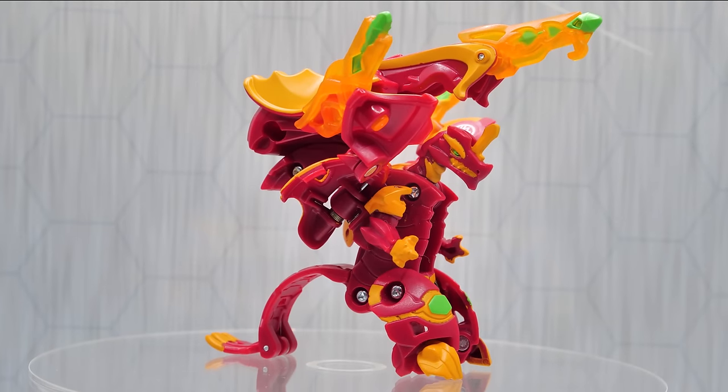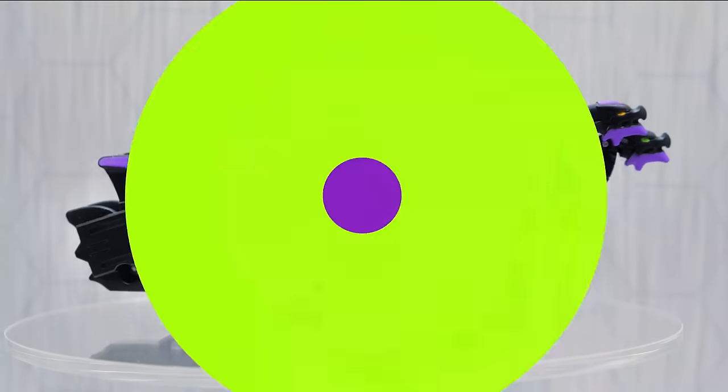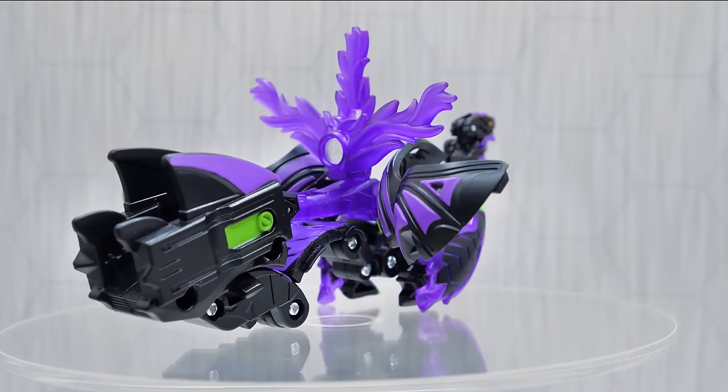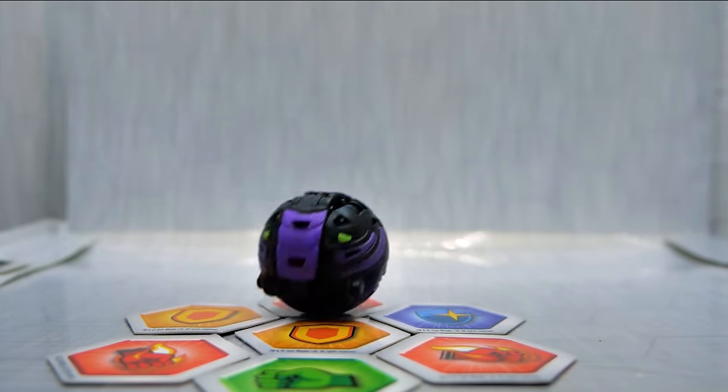Today we're unboxing the brand new Armored Alliance versions of the awesome Brawler's partner Bakugan. Well, he's not an official team member, but Nilius and his partner Magnus did help them save the day in Bakugan Battle Planet, so we'll let him in on a technicality here.